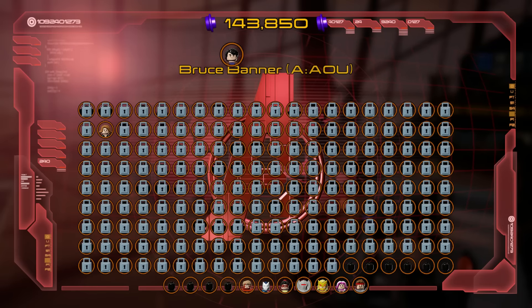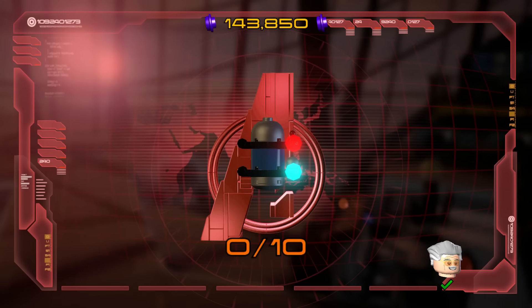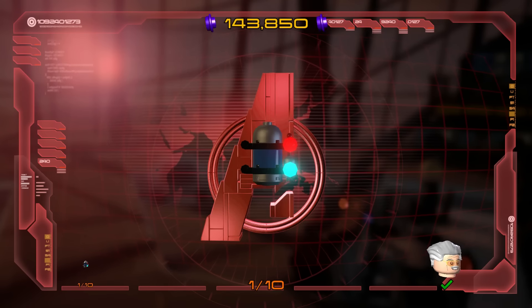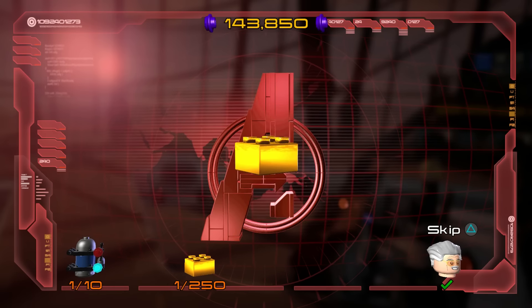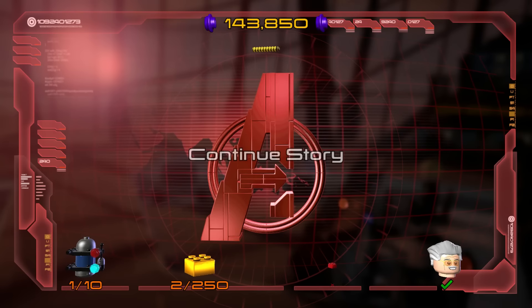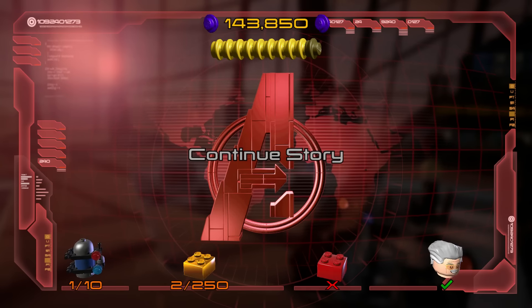Bruce Banner has been unlocked — there are like 300 characters in this game. We rescued Stan Lee! Got some golden studs, and onwards to the next one. Let's continue the story.